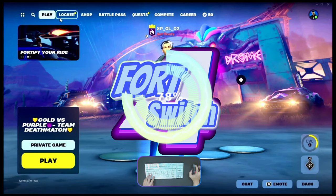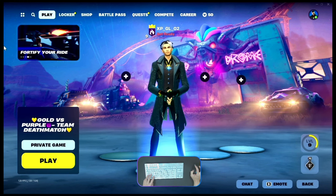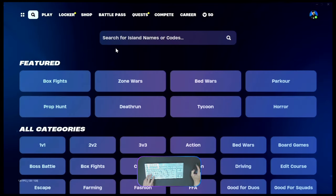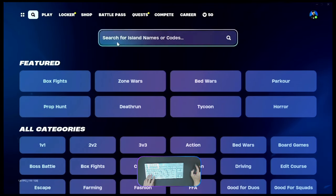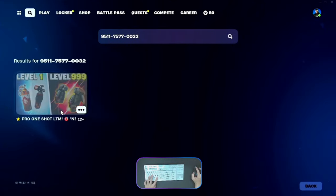Hello, what's up guys, welcome back. Today is late Sunday and I will give you the update map code. The island code number is 9511 75 double 7 double 0 and 32, then press Enter.